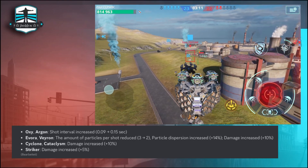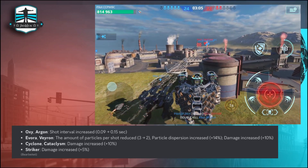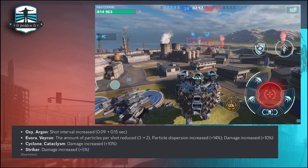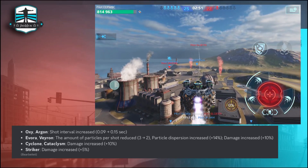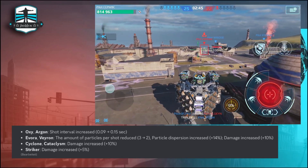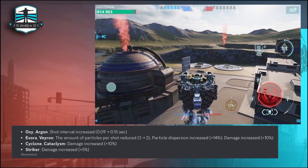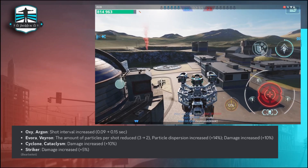Now for the titan weapons: Oxy and Argon shoot interval increased. Ivora and Verong amount of particles per shot reduced from 3 to 2, particle dispersion increased by 13%, damage increased 10%. Cyclone and Cataclysm damage increased by 10%, which is great. The Striker damage increased by 5% — I don't think this will drastically change the Striker, but 5% more for a sniper weapon is always welcome.